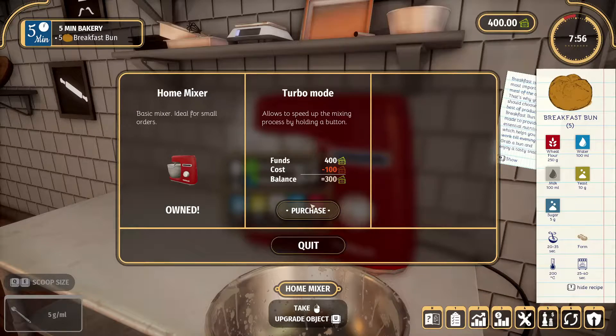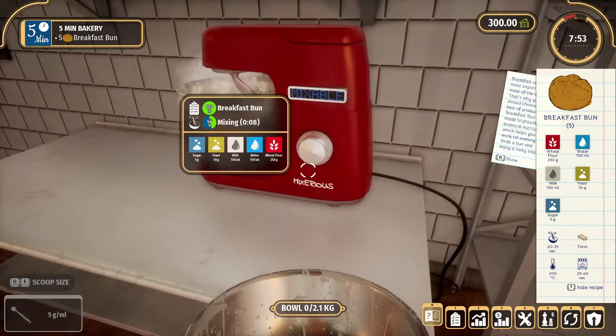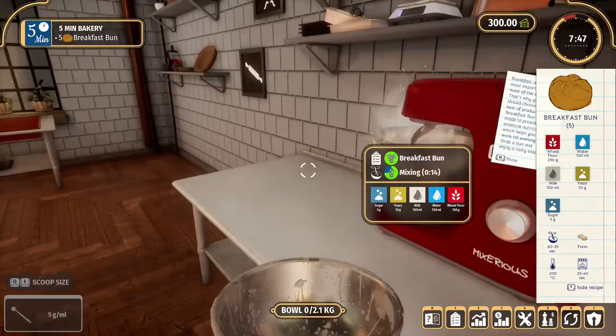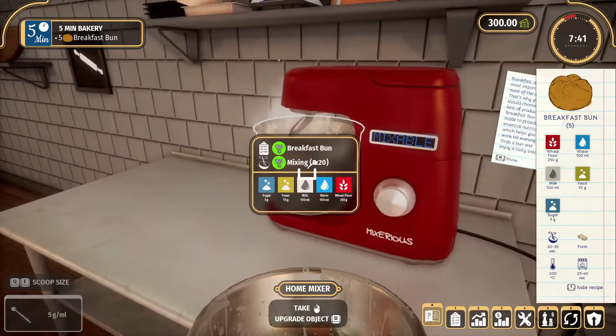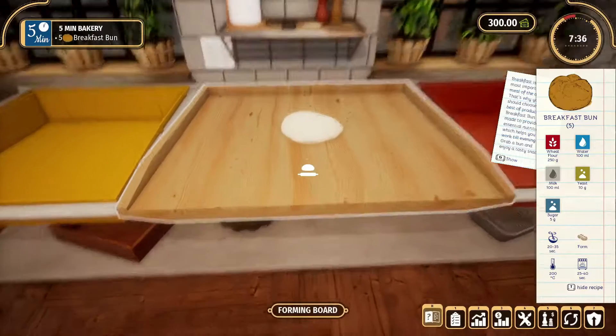I'm going to upgrade the mixer just a little bit faster — that's definitely the first thing you want to upgrade. We wait until it hits 100, then take it over there and form it. Put it over here, stick your bowl down, and come over here.